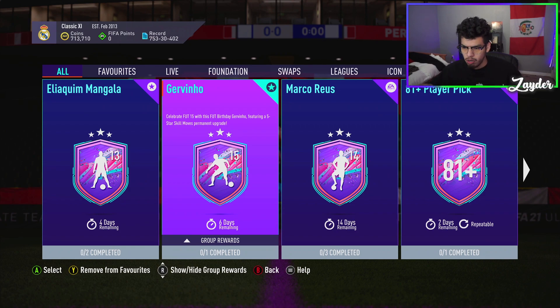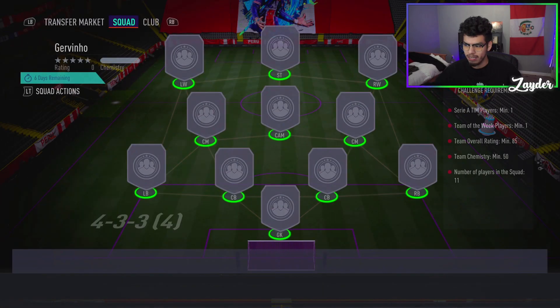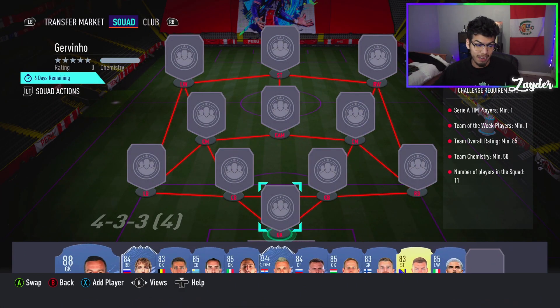Footbin is kind of tripping right now so I can't do the SBCs there, so I can't get the exact price. But an 85-rated squad for Mangala with one inform and 70 chemistry is 150,000 coins on Xbox, 170,000 coins on PlayStation. You need 50 chemistry for this, and once you factor that in, it'll be around 130,000 coins — I just can't get the exact price right now.